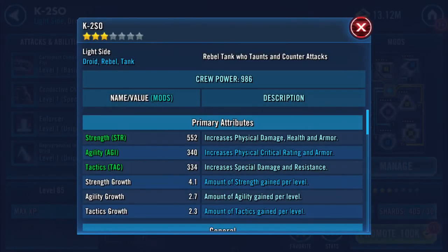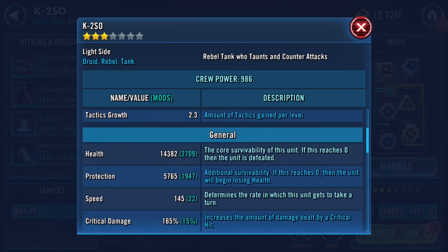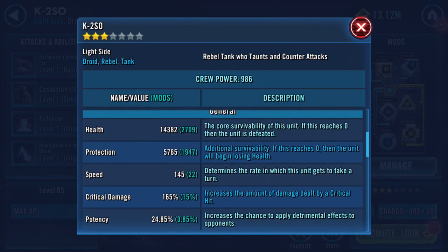Let's have a look at his stats now, because we've gone into gear level 7. His protection has jumped up — that was 17-something before, and that was all with enhancements from mods. That's now nearly 6,000. Health is up to 14,000 already. Speed has jumped a lot as well — he's gone up to 145 now.